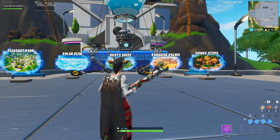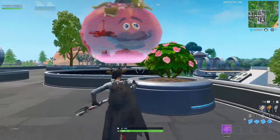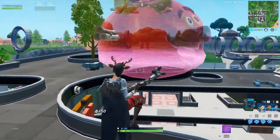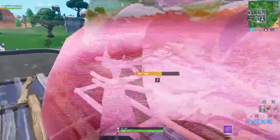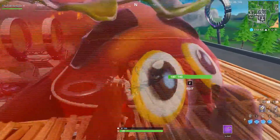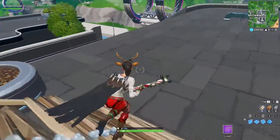This is going to be the first location — the giant tomato head. You can't just walk up to it, it won't drag you in or anything, so just build your way up to it. Walk through it and all you have to do is dance, and that will complete the first step of this challenge.